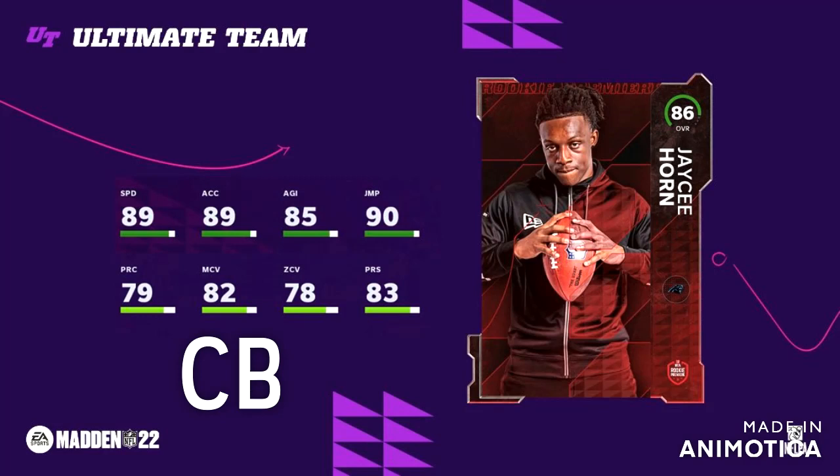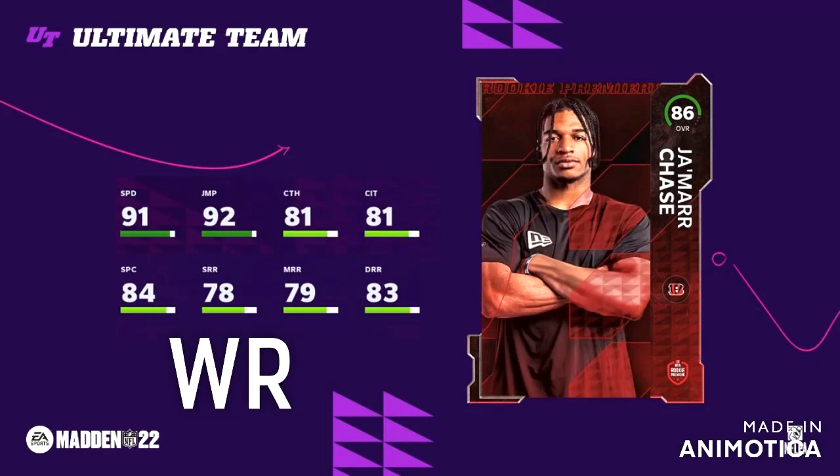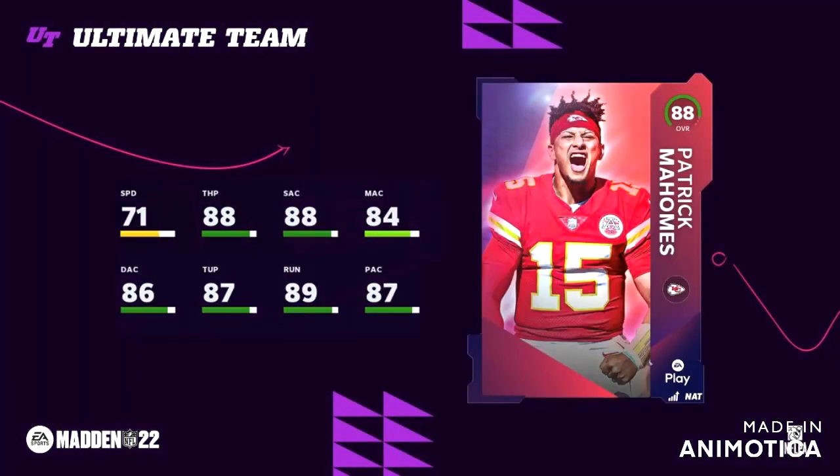You guys are going to need a fast corner, because a lot of receivers are fast in this game — such as Chase. Chase has 91 speed, so Chase is a number one. These are the must-haves on your team; they are just too fast, and you need to somehow stop Chase. Chase is just going to be blowing people away, because people are going to be throwing bombs like no other's business — everyone is going to have the pre-order Patrick Mahomes or the EA Play Patrick Mahomes, which is the exact same card. It's going to be very, very difficult trying to stop the deep bombs.